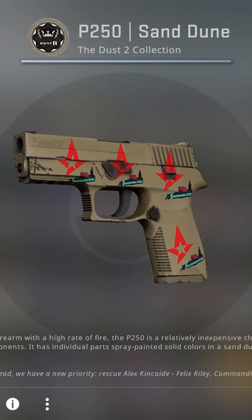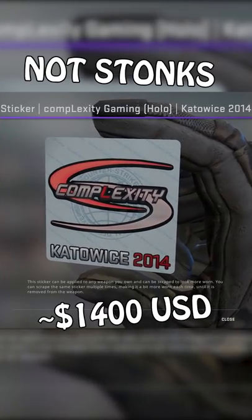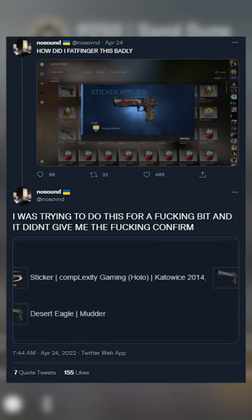And while this makes logical sense, if you're not paying attention, you could very easily apply a sticker accidentally, like this guy did to his $1,400 Complexity Hollow. So maybe this is something Valve could fix up, because even though it might be user error, you really don't want the game to have four-figure misclicks.